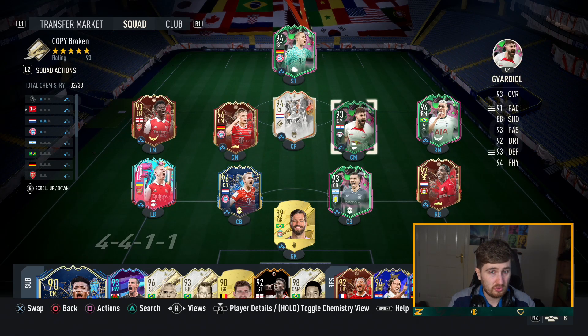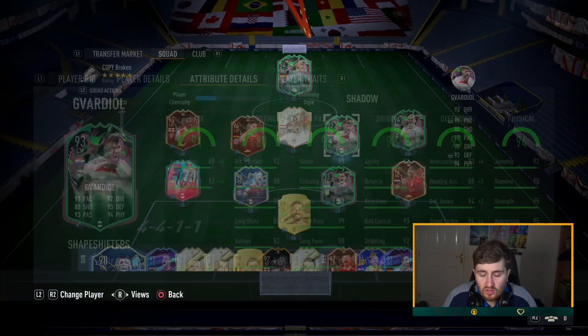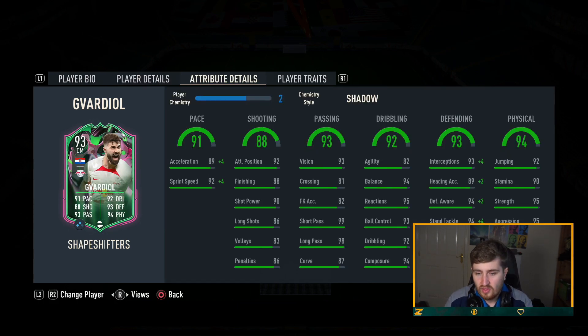I was playing 4-3-1-2 — you'll see that when we get to the formations. Kimmich was the anchorman, very good. He doesn't feel too weak — it's just in the middle, really — but his passing ability on the ball is fantastic. Gavardio was using the box-to-box role. He was on 4-chemistry, so not getting the full boost you'd get from 3-chemistry. He was still insane, really really good. Didn't get many goals but got quite a few assists — I don't use my centre-mids to shoot that often. You could tell he wasn't insane on the ball, but very good card.